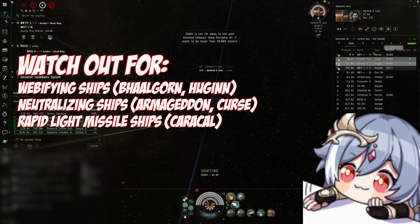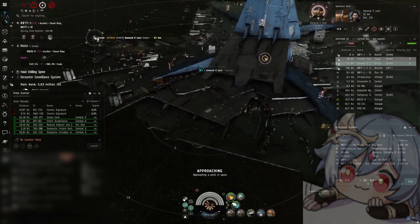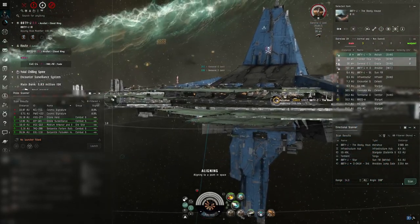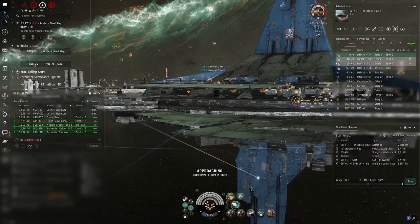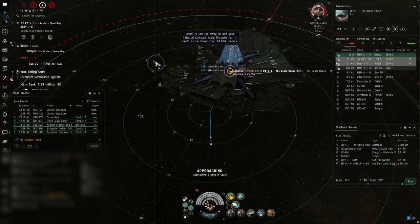Especially when not alone but in a small group, this ship will be incredible, as you will be able to hold down targets and deal your own DPS on top — becoming Mr. Multitasking Man. And if you follow all these tips, you too can take on and out even battlecruisers.